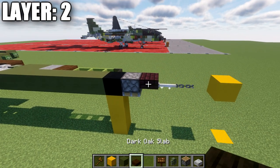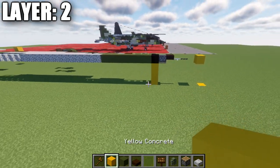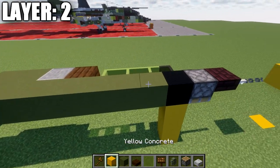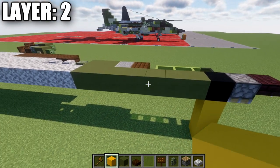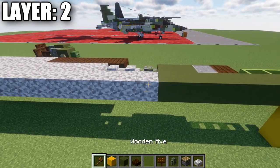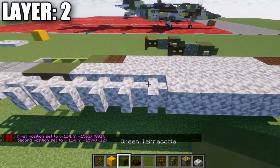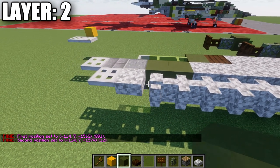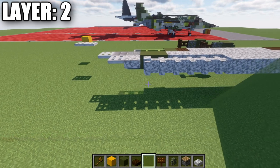Place a nether brick top side, an end rod, and a chain coming off that end rod. Going back from the black concrete, place a row of seven green terracotta blocks, followed by a row of twelve diorite blocks. Then place five diorite walls back, a diorite top slab, and then an iron trapdoor coming off that diorite top slab.